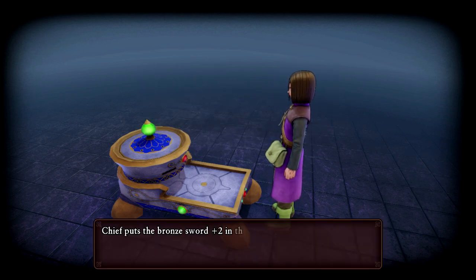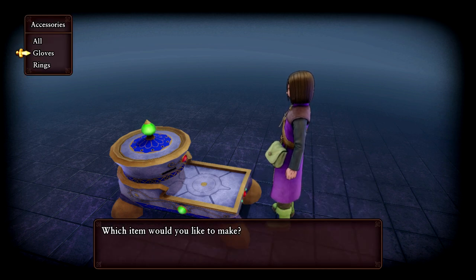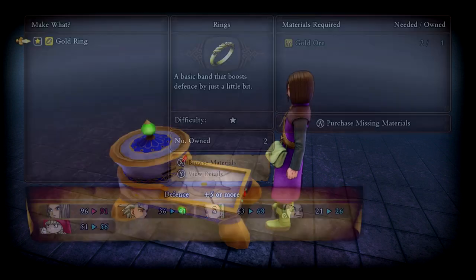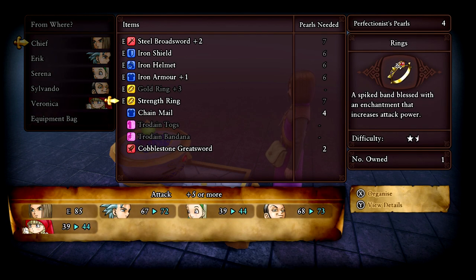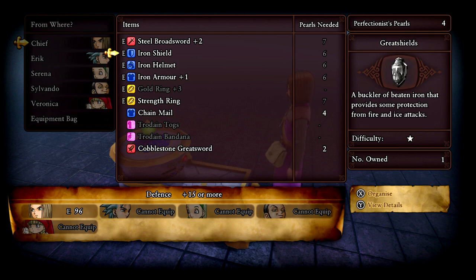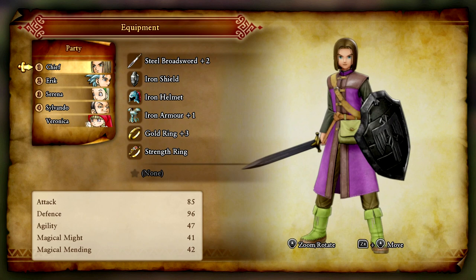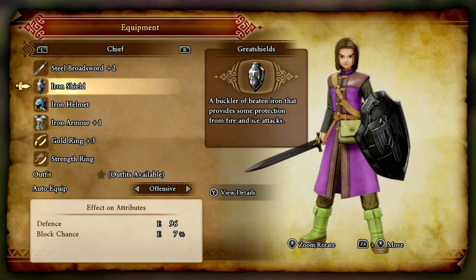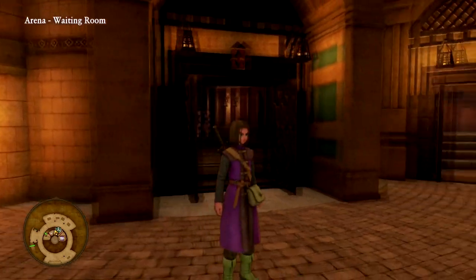Bronze sword plus two. Rework accessories — a ring. Rework an item: strength ring. Pearls needed are seven. I don't have enough. I could rework it if... I'm really in a struggle here. The defense is relatively high. I've gotta figure out my game plan. We're going to try this one more time.